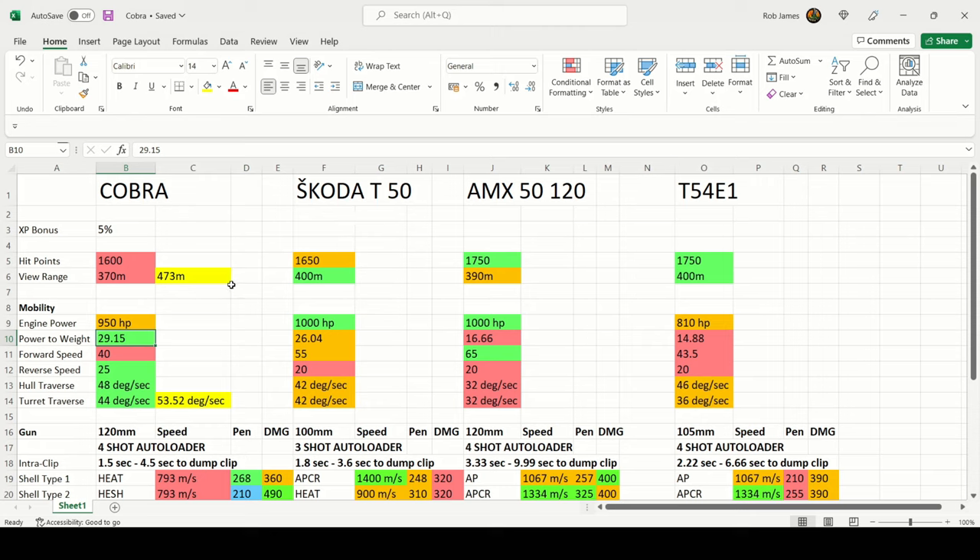Starting with hit points, the Cobra has 1,600 — worst in class. It's 150 less than the AMX 5120 and T54E1, and 50 less than the Skoda T50. So you'll need to rely on some of the armor to keep you in the game while you're on one of the massive reloads with this four-shot autoloading gun.